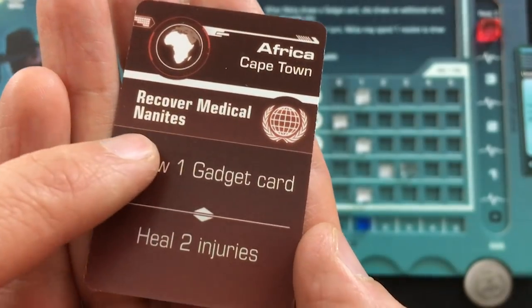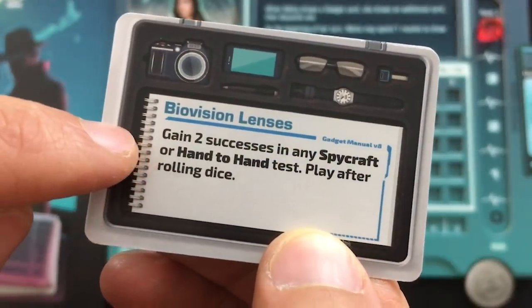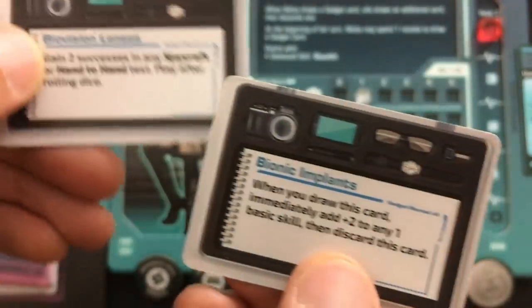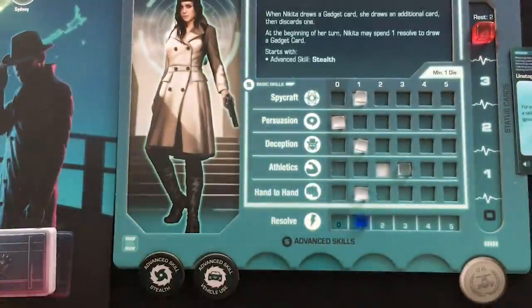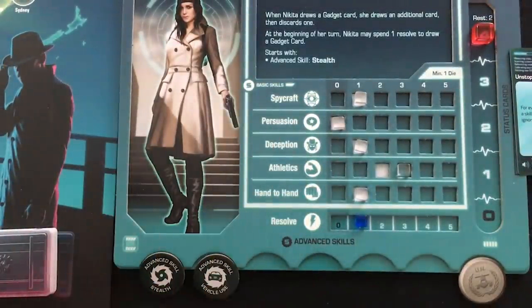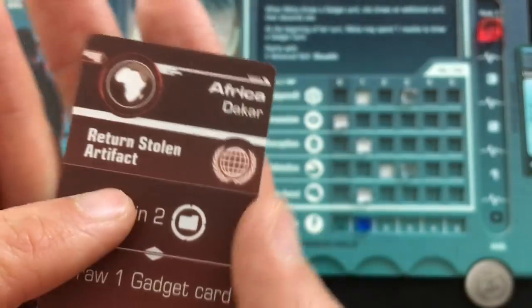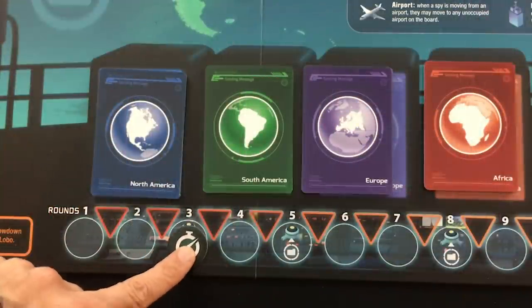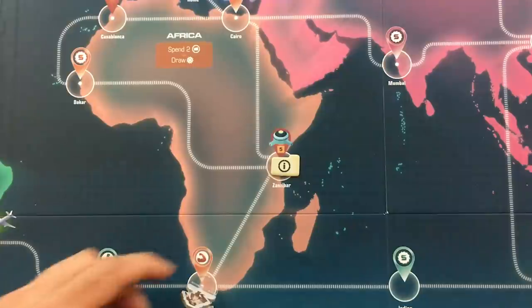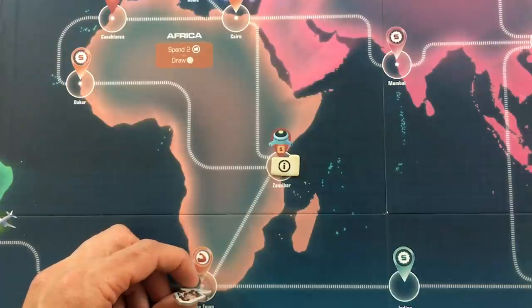While in Cape Town I recover medical nanites, drawing two gadget cards. I pick bionic implants — immediately add plus two to any one basic skill. I boost spycraft. A new secret mission appears in Dakar. Intel tokens are now spawning on all enemy spaces including Zanzibar, and I need intel to confront Darling the henchman and for the final battle against Dr. Lobo.